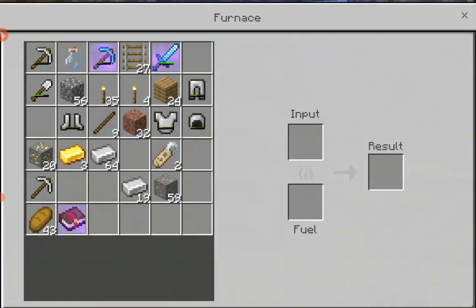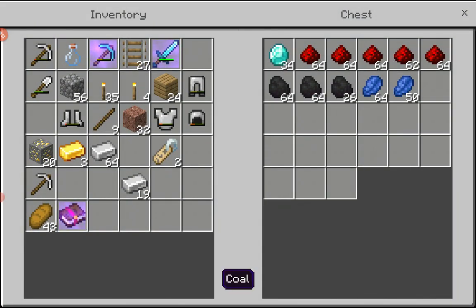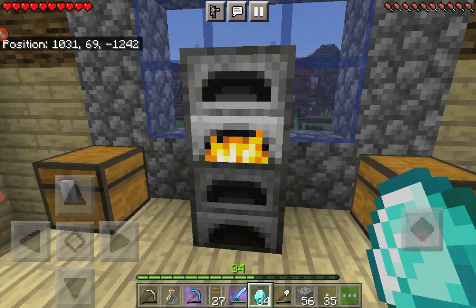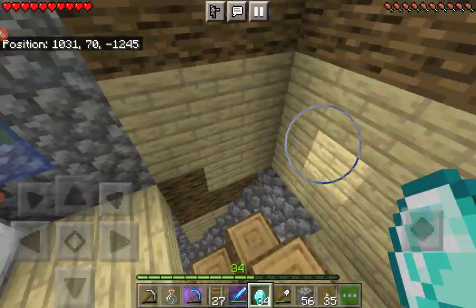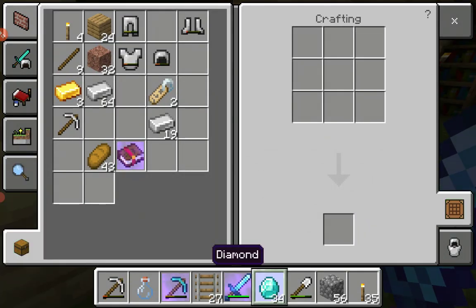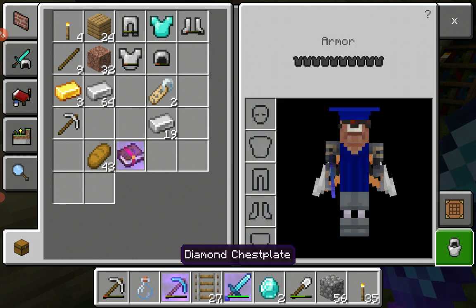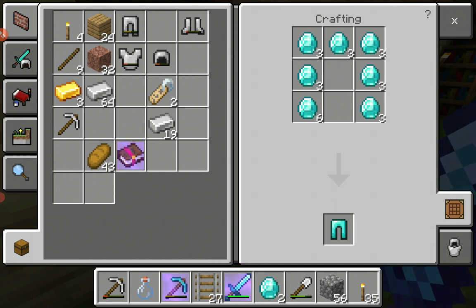Let's put iron here. Yeah, let's put some iron here — also it's cold here. Now we are going to enchant — not enchant, I'm going to enchant the diamond chest plate. Yeah baby!